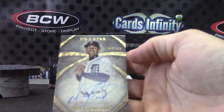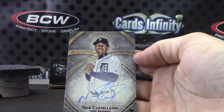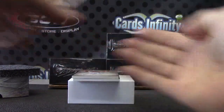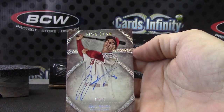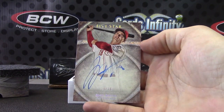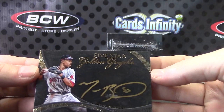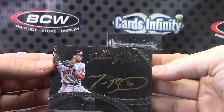Nick Castellanos — what's that number? 499. Numbered to only 25, this one is Joey Votto for the Reds, numbered to 25. Joey, and the last one — one of those gold crafts, 33 of 50 — Mookie Betts.